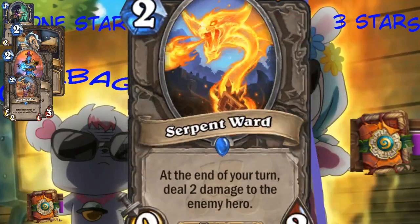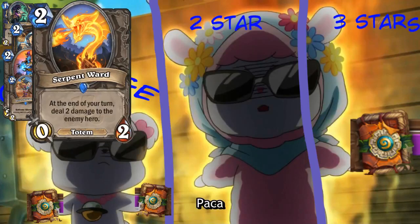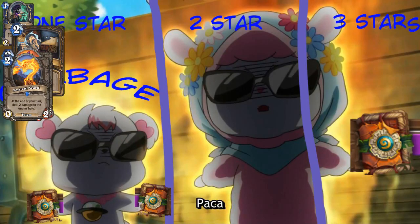So, Serpent Ward. This might look like a Shaman card, but it's actually a neutral card. It's a totem - a neutral totem. Which I think has no value to anyone except Shaman. That's a tribal with no value to anyone except Shaman. Wait, is Totem Cruncher neutral? No, it was a Shaman card. Not a Shaman card, but it's like one, so it goes in the garbage. Yeah, it's garbage.